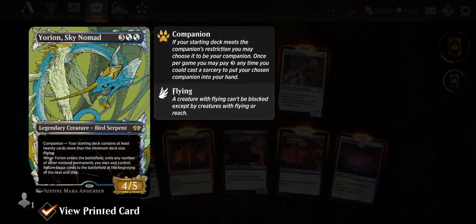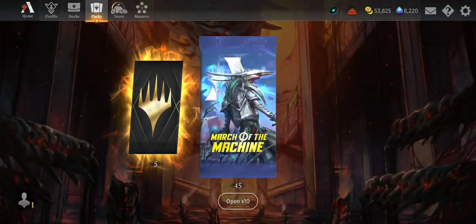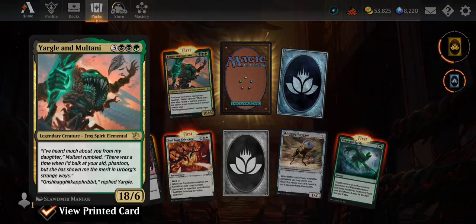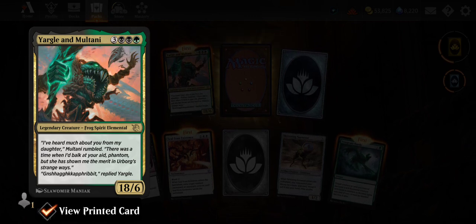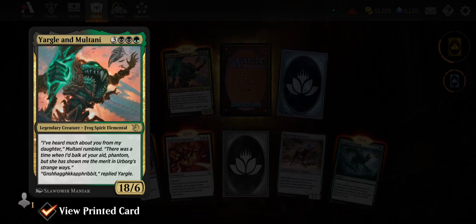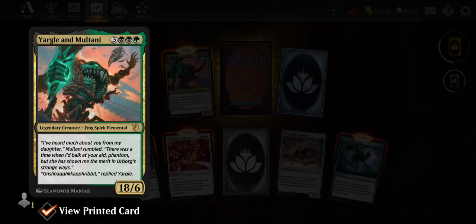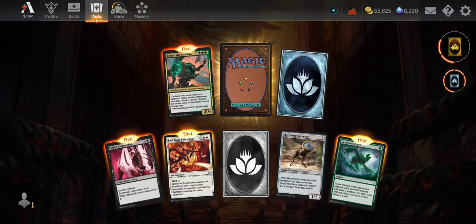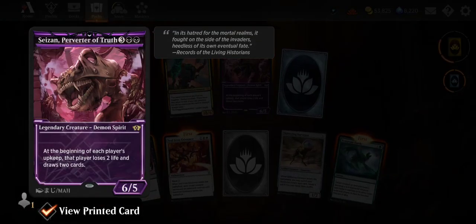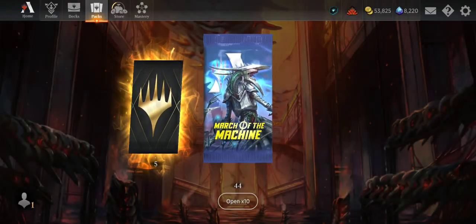Lori and Sky Nomad is an older card so we're skipping the non-standard cards since standard is pretty much the only format I play. Yargle and Mutani — 18/6 for three, two black and a green, and it's just flavor text. Hilarious. Someone could throw that into a Fling-style deck and just throw it at someone. Here we have Sazon Perverter of Truth with some great art.